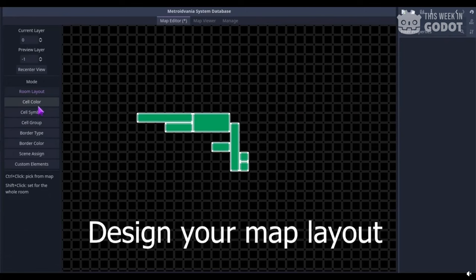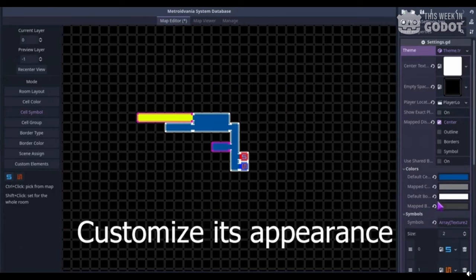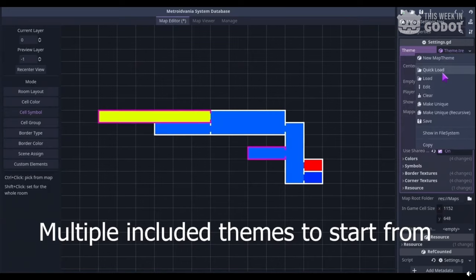Number 4: I love covering new plugins because it means more functionality is being introduced to the engine. Enter MetSys — a general purpose toolkit for creating Metroidvania games in Godot, and yes, it's free. After installing the add-on, you'll be able to use the map editor to create and manage map cells, utilize different colors and layers, and explore the map viewer where you can click on different rooms to find collectibles. The entire add-on is pretty feature-rich.